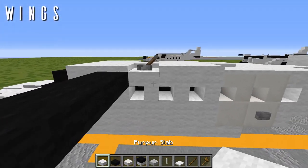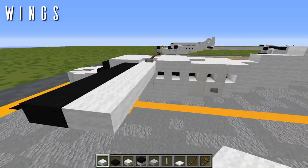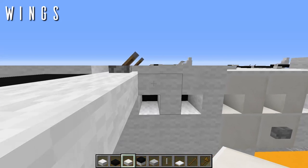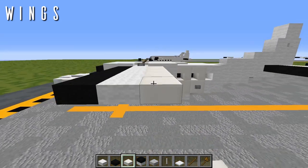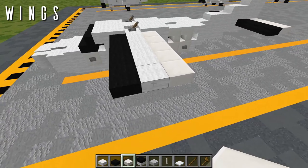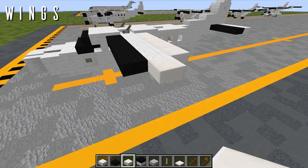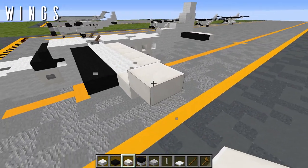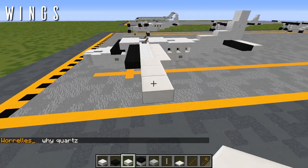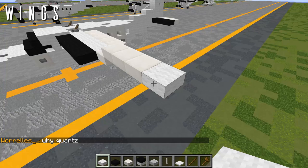Behind the leading edge, place five wool top slabs out to the side, then five quartz slabs behind those for the flap detailing on the trailing edge. From the last wool top slab, add a quartz top slab. Come up a layer and place three quartz half slabs going out, with a wool top slab at the wing tip.